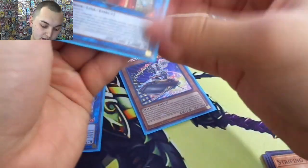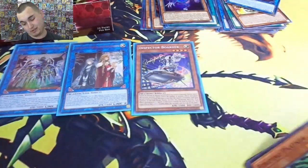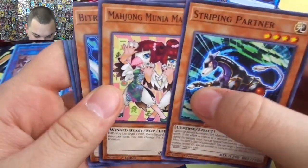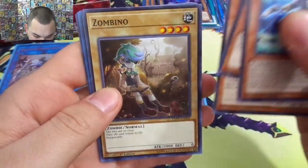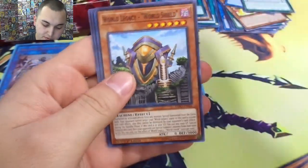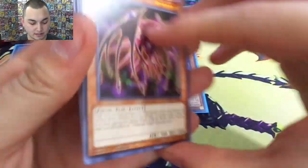We need to make a Noble Knight deck — I'm gonna make it happen! Got the Partner, Mahjong Maidens, Zombino, another Downbeat, Mystical Beast. DD Seeker — kind of already seen all of them now. I don't think this set was overly large — 100 cards I think.